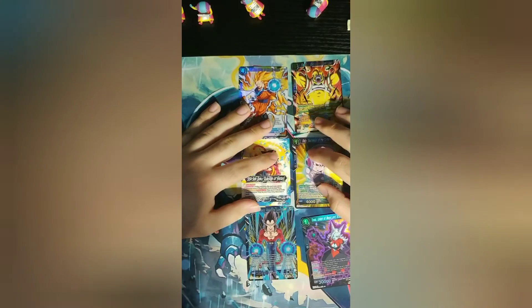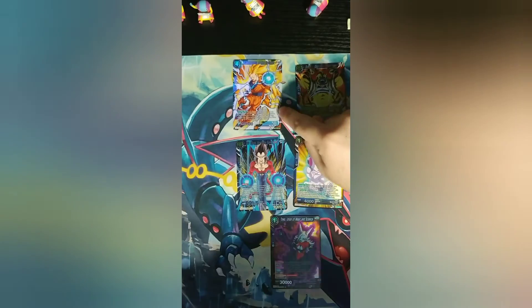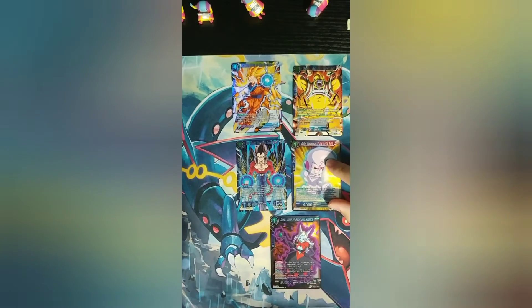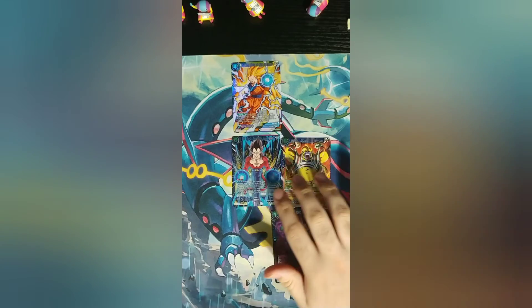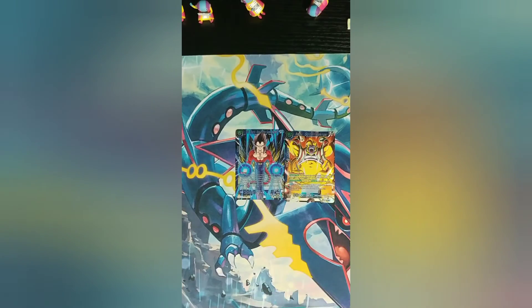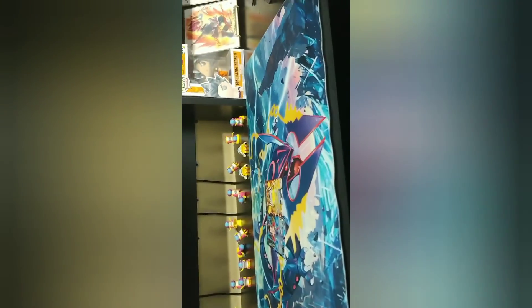That was pretty good — some packs have more than others. These were pretty much all the rares we got. He's uncommon, he's a Super Rare, he's common/uncommon. The only Super Rares we got were the SS4 Vegeta leader card and Super Saiyan 4 Vegeta — but that's the video, guys. The main prize of today: Super Saiyan 4 Vegeta. I have no idea if this card is actually good, but it looks cool, so it's good in my eyes. Anyway, thank you guys for watching and I'll see you in the next one. Bye!